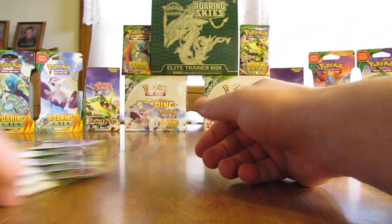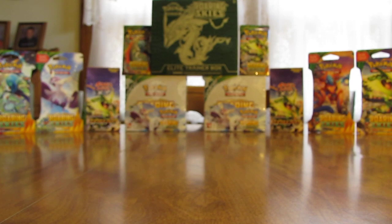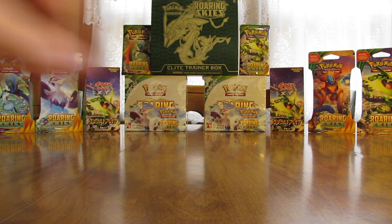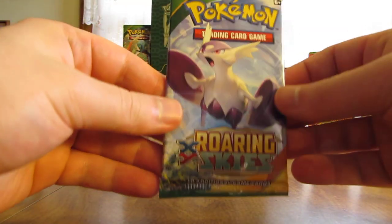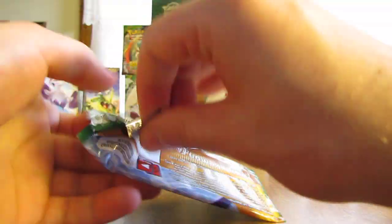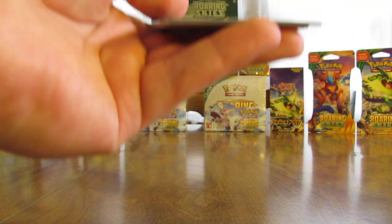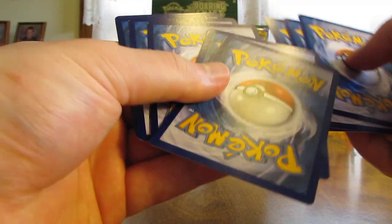So I'll start off here. These packs are a little bit trickier to open up — as you can see, you can't really keep them together very well. The first one here has a Mega Latios artwork. I've had extremely good luck out of a lot of my Roaring Skies packs that I've opened up.